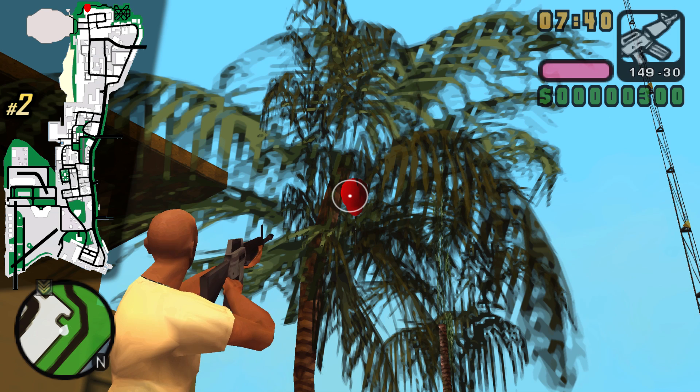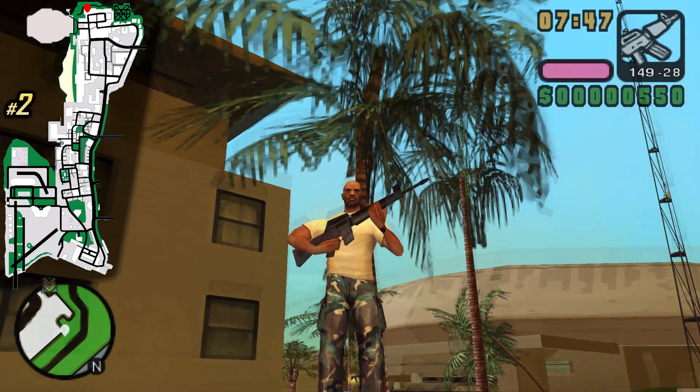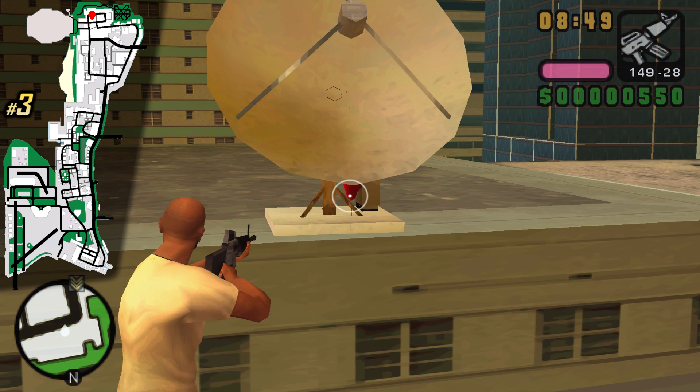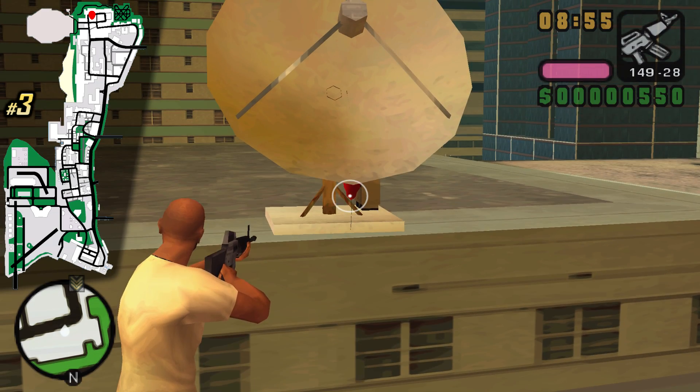For some other balloons I'm gonna use a different weapon so I don't have to zoom out — I'll just shoot it and show you the surroundings. This one is on top of a tree and I'm currently on a roof. This is why I told you to get a helicopter, because you can just land on roofs. Go to this satellite dish and shoot the balloon.